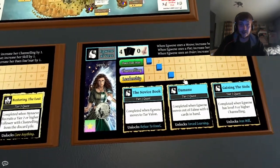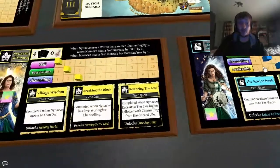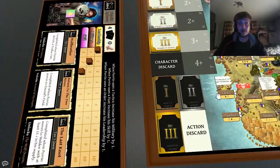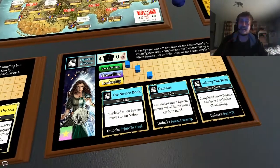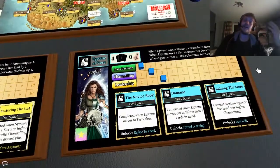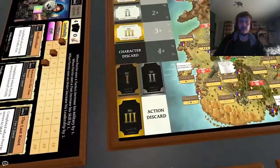Now there are five types of attributes. You can see Gwyn only has three of them, meaning she cannot play cards that require skill or military. In order to do that she would have to have a follower in her party of those types, and that is how everyone can eventually gain access to each of the five attributes. The attributes are deistema, channeling, leadership, skill, and military.